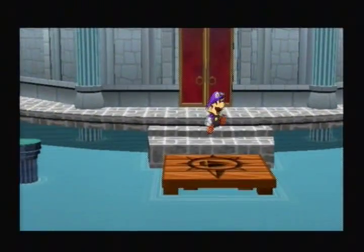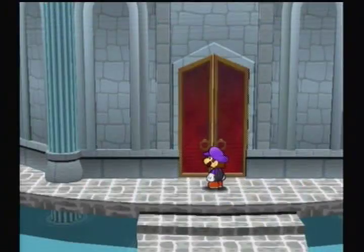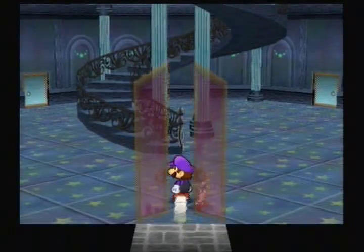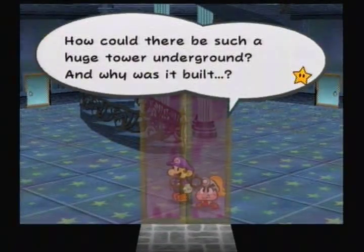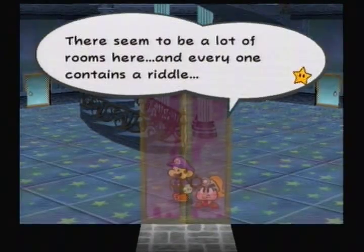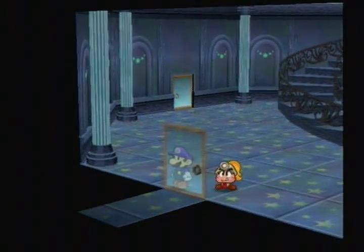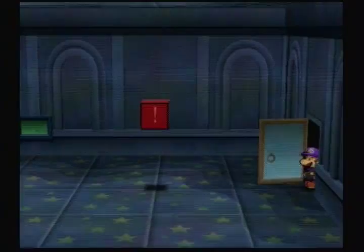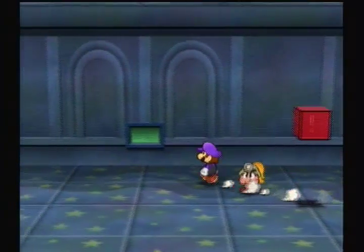Looking on a really lonely road, huh? It's just the eight of us. 'How could there be such a huge tower on the ground? And why was it built? There seems to be a lot of rooms here, and every one contains a riddle. Welcome to the riddle tower.' This area — every single door must be cleared for you to actually progress, by the way. Complete all seven.